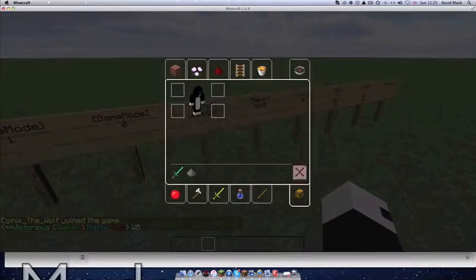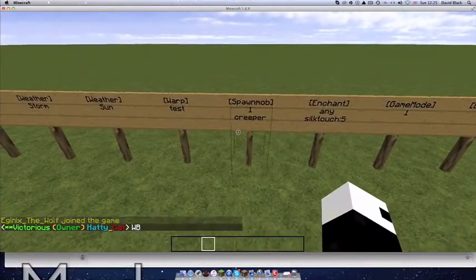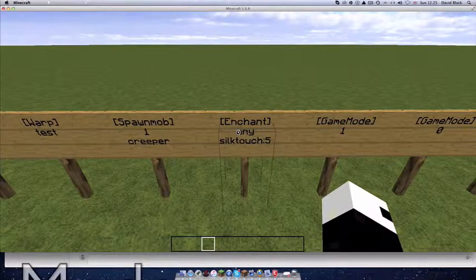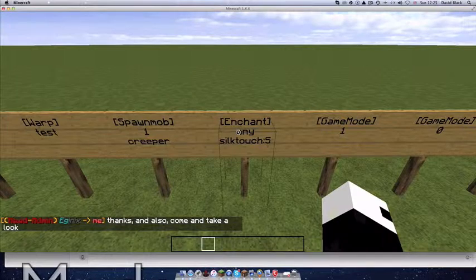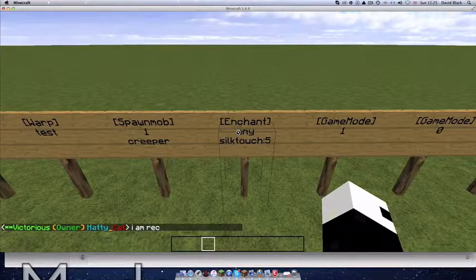Someone just joined my server. Anyway, the next one is the enchant sign — this is really cool actually. You can put enchant and then either put 'any' for any item or a certain specific item.